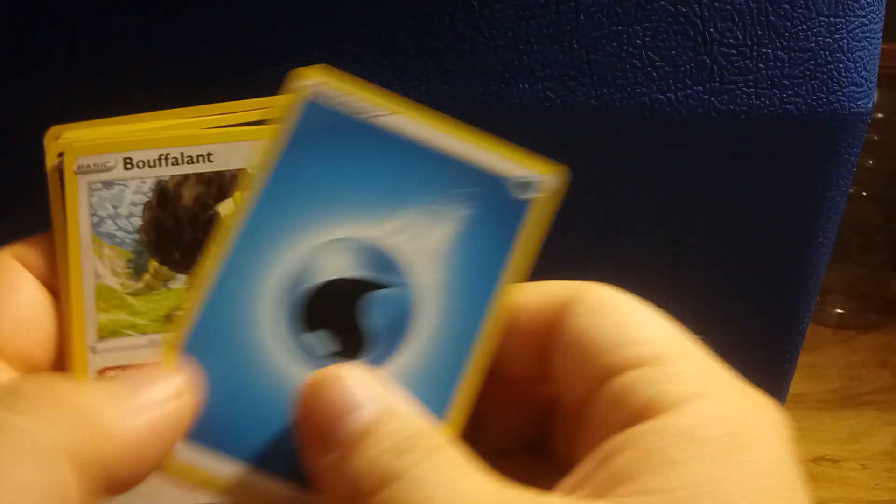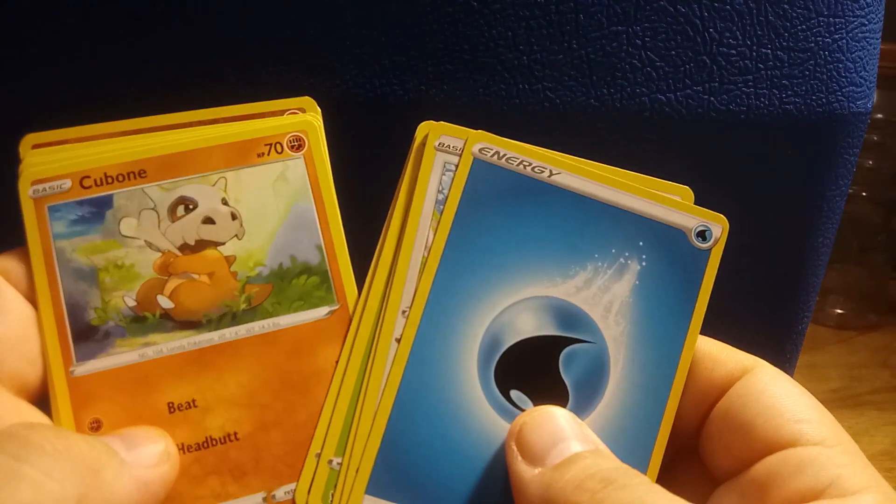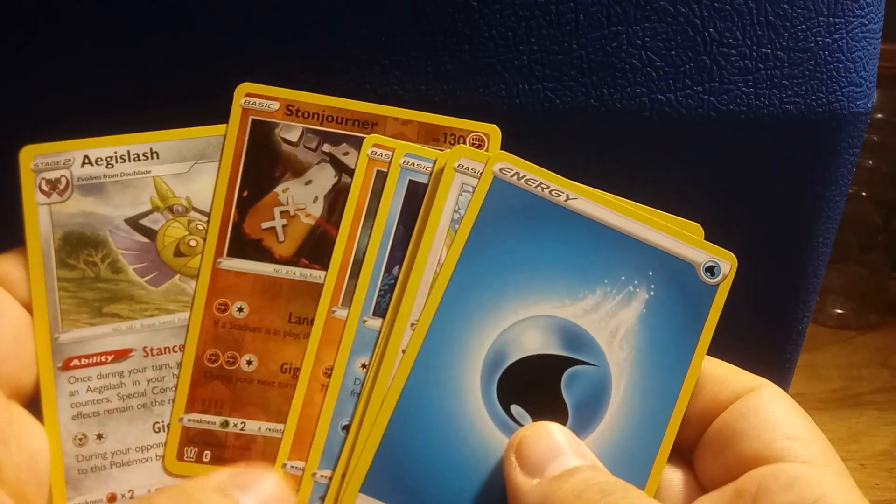Let's start with Battle Styles. Code card, then four to the front. We got Energy, Bouffalant, Level Ball, Spewpa, Zubat, Cubone, Blipbug, Frillish, Rolycoly, a Reverse Holo Stonjourner, and Aegislash.